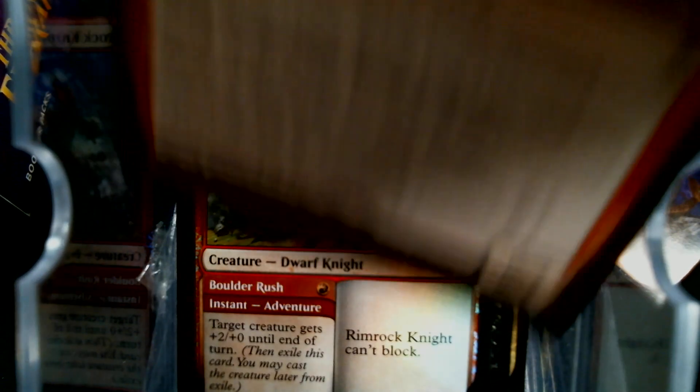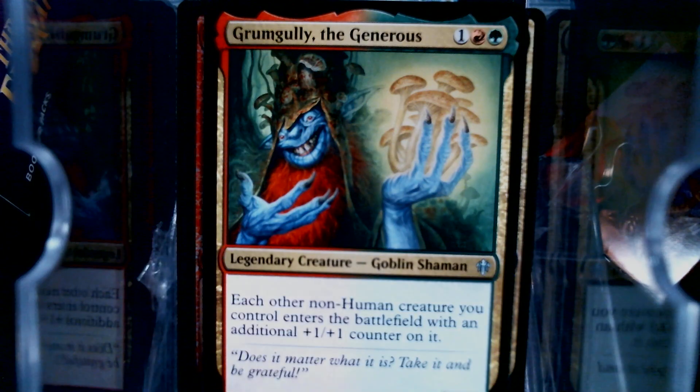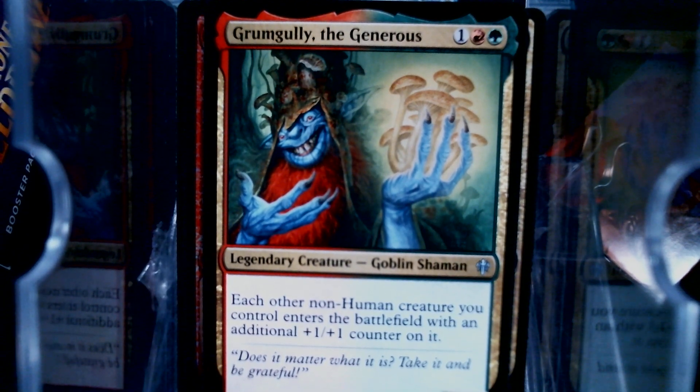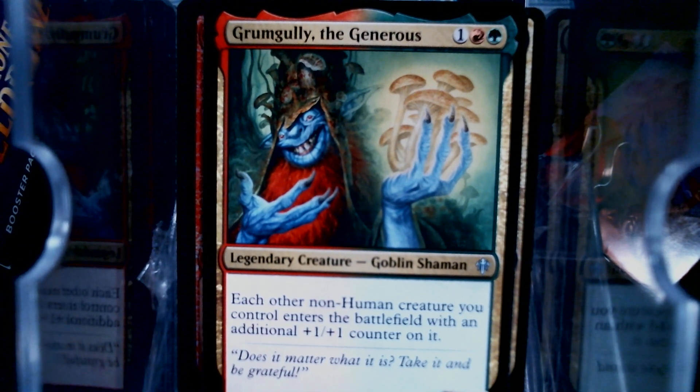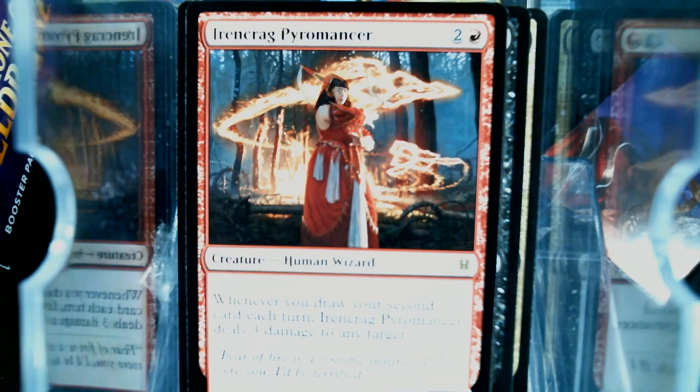We've got a foil Knight and the Pyromancer — three mana, zero-four. Maybe you draw your second card, it deals three damage to any target. That seems decent. And then we have Grubgully. Non-human creatures you control enter the battlefield with an additional +1/+1 counter. I wonder if this guy is enough to move the needle on Cauldron Souls.